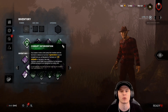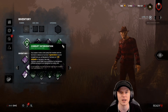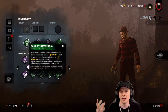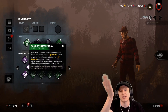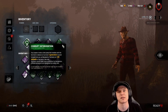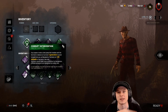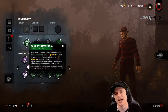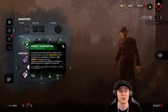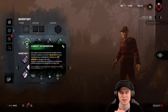Freddy's other ability is teleporting to a generator of his choice — regardless of where it is on the map — as long as the generator is not complete or sealed (a sealed generator being one blocked by Corrupt Intervention or Thrilling Tremor). You press the Control key, and after five seconds of channeling, blood pours out of the generator and an illusion of Freddy Krueger rises from the ground. You don't have to take the teleport — you can bait it by letting go of the button to distract survivors. If you bait it, the cooldown is dramatically reduced; if you take the teleport, you reset your ability and can still use your dream snares.